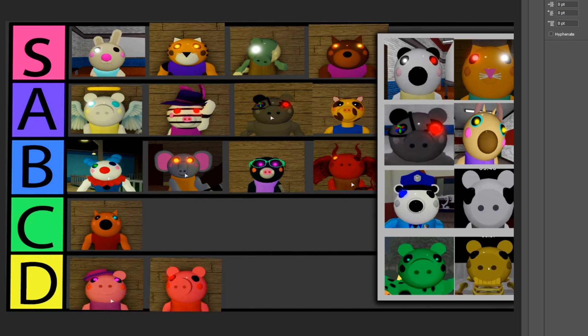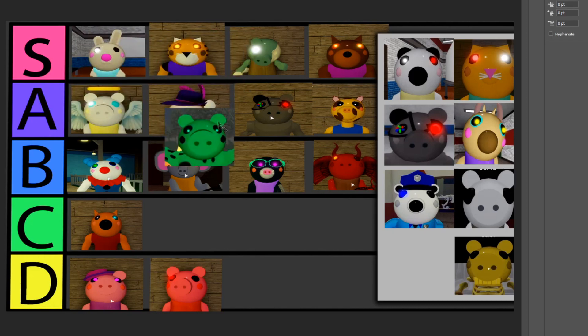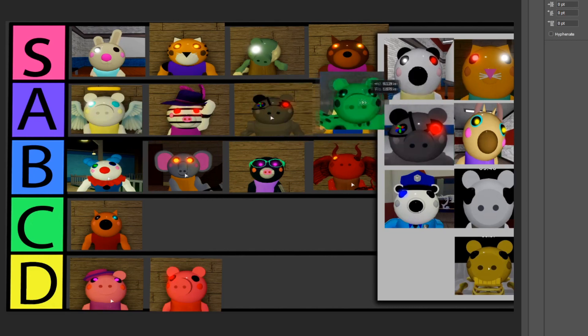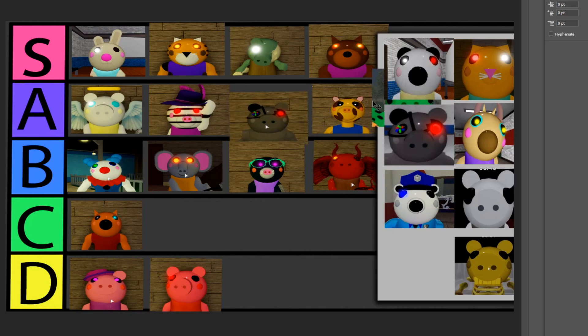A lot of you guys were complaining that I didn't add Dino Piggy, so I decided it would be best to add it in. I'm actually gonna give Dino Piggy an A, because the S tier is reserved for the really special stuff. I think the A spot is actually pretty good — it's not bad, but it's not like a must-have skin either. It's really nice though, so Dino Piggy gets an A from me.